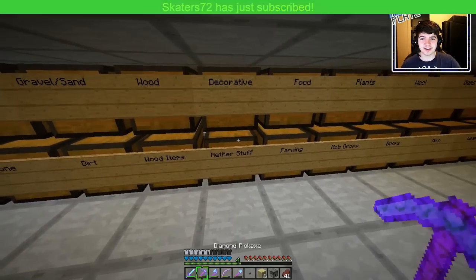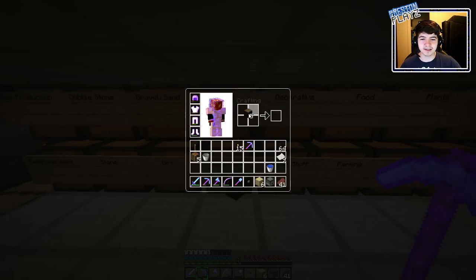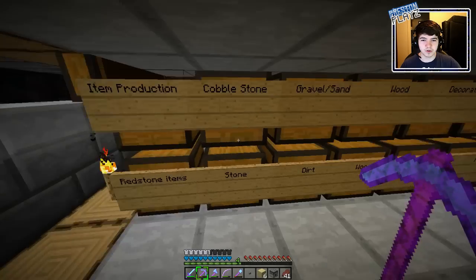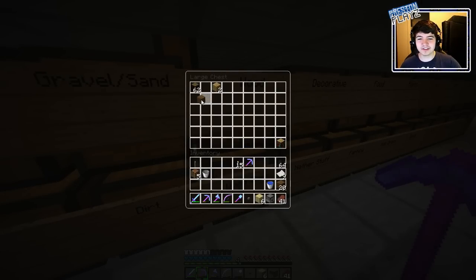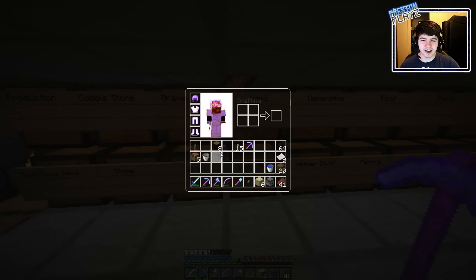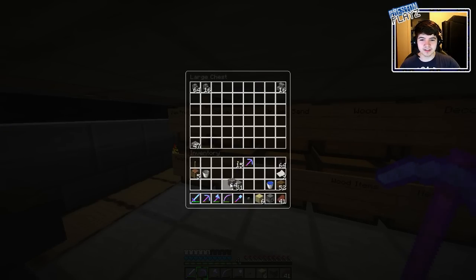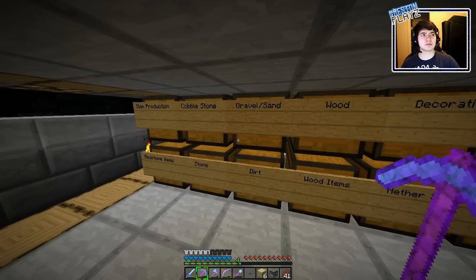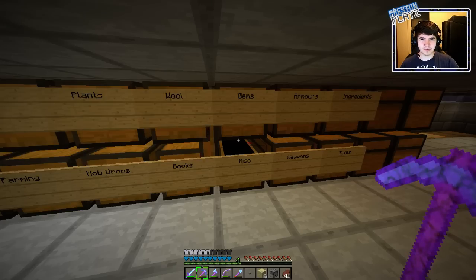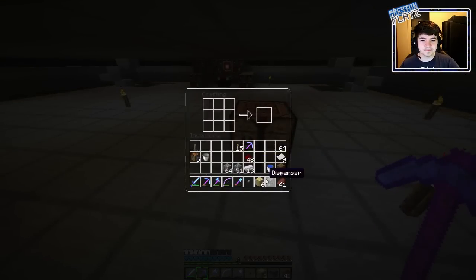Skaters, welcome back to the subscribing goodness — I haven't seen you subbed in a long time, so welcome back bro! So to do this we're gonna need a little bit of material. I spend too much time on my chest organizing to have it get unorganized, because if it gets unorganized for even a second I'm gonna get super ticked off really fast. So we need cobblestone, then this, then redstone. Wait, why is redstone in the miscellaneous chest? I'm not gonna ask. Then iron. Got everything we need — 13 pistons, this will give us enough.